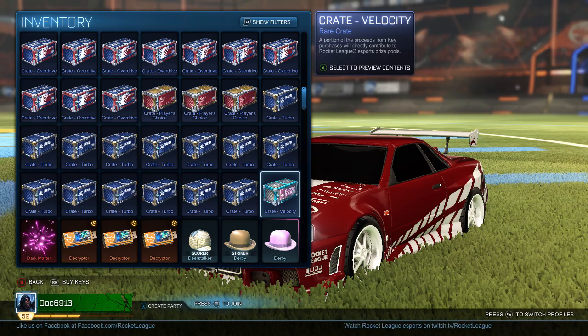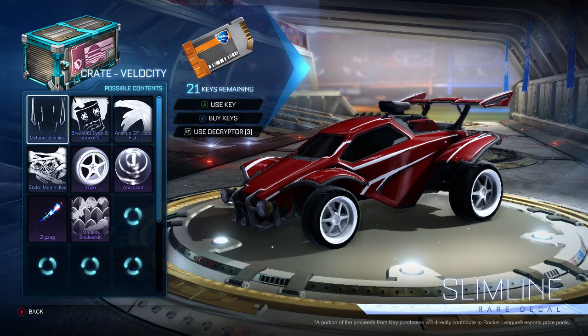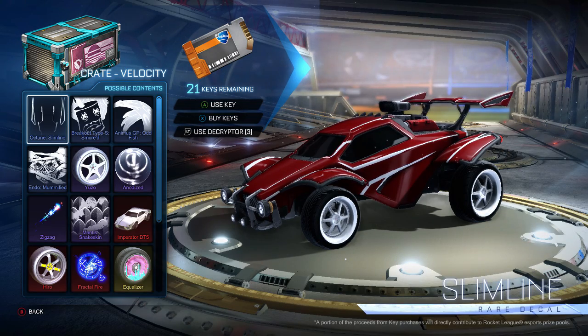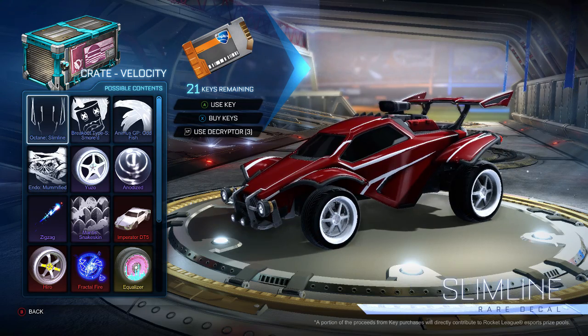So first and foremost, as always, it's a pretty standard crate. We get four rare decals, all of them pretty cool, four very rares, three imports, and then two exotics. And then finally I'm going to save the black markets — we'll take a look at those when we get down there.